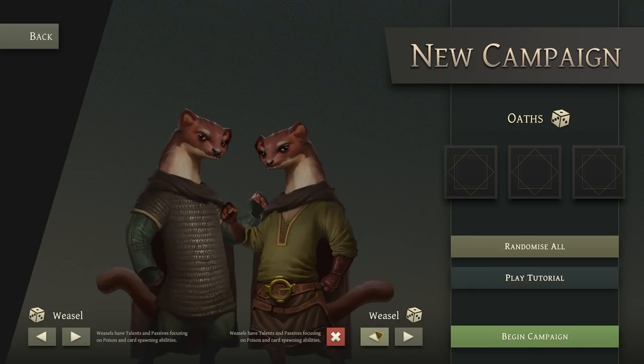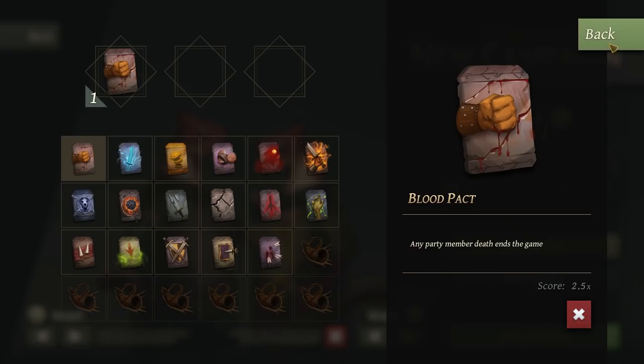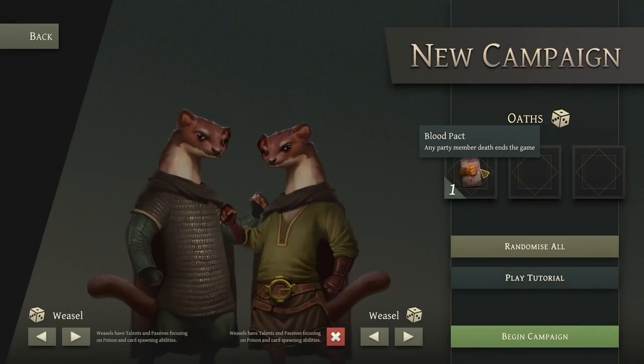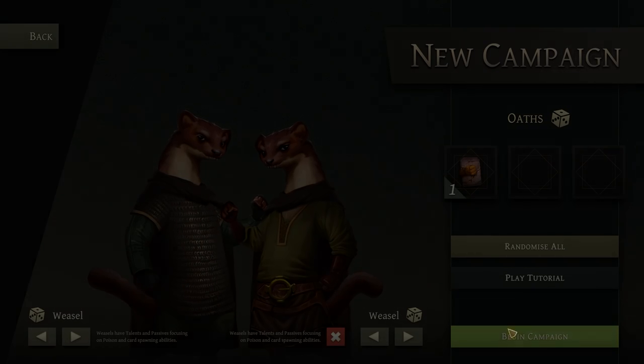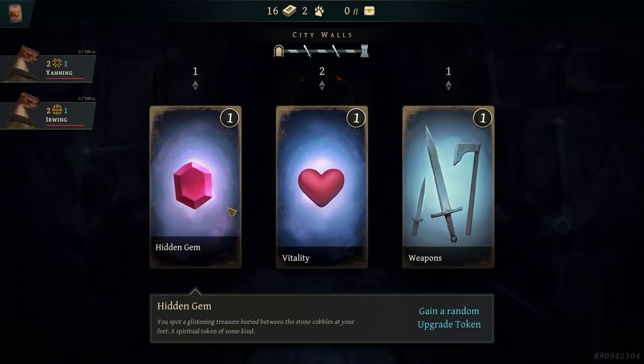We're going to play as a pair of weasels — they've got some neat synergies — and we're going to go blood-pact. If anybody dies, we lose. Should be fine, I'm pretty good at keeping myself from danger. And let's go for a hidden gem.